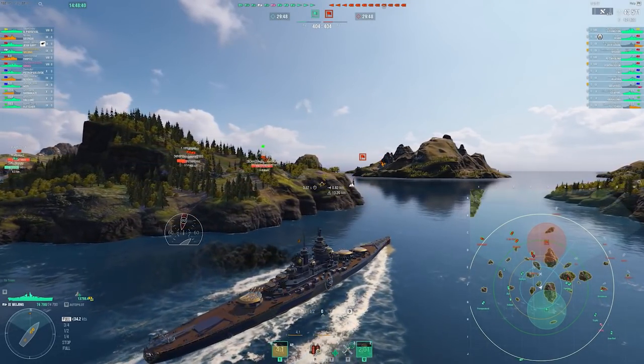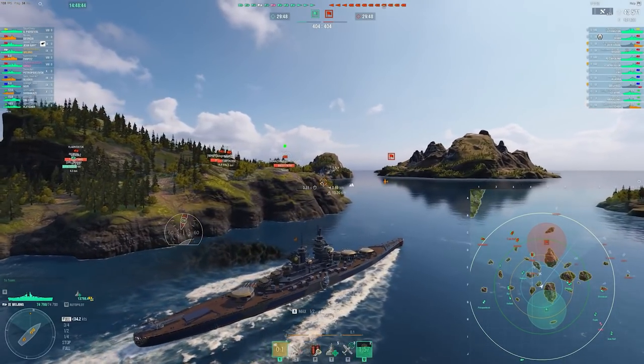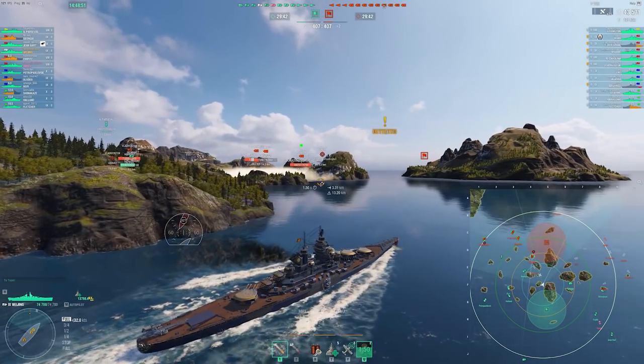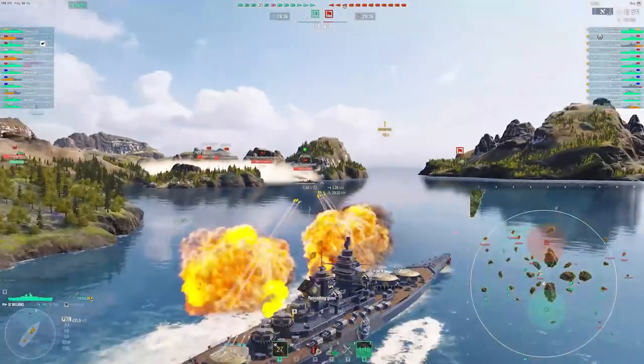A ship like the Vermont is really challenging because positioning is so hard — you're so slow. But a ship like the Wujing, you can get into positions really quickly and catch destroyers as they're trying to escape.